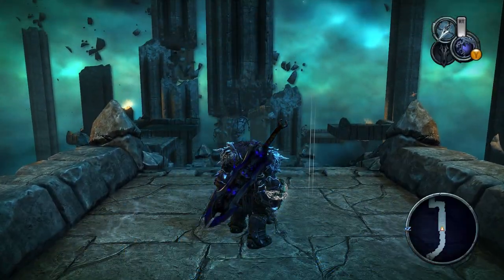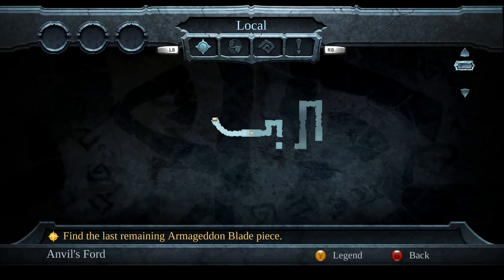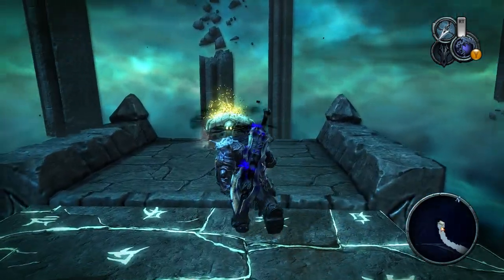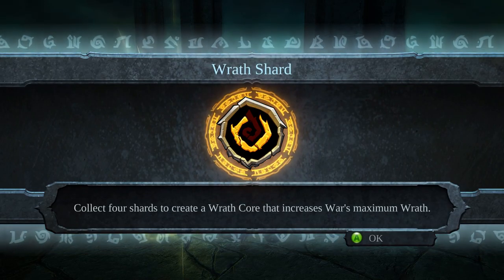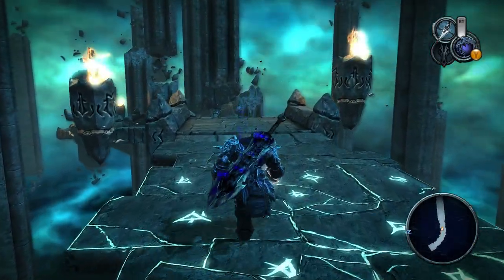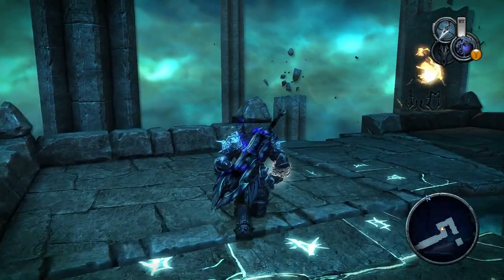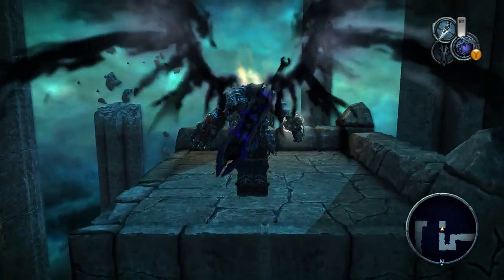Alright, let's double check that it's actually here. Yep, there is a chest behind me — apparently a very clever place to hide it. Alright, so I need one more shard. Not entirely sure where that could be. I'm going to guess it's probably in some obvious place I should have checked beforehand. Well, we're here now.